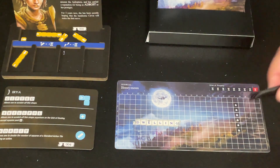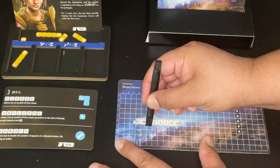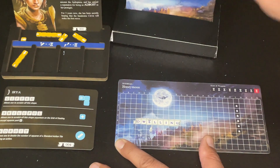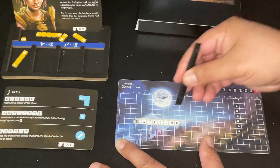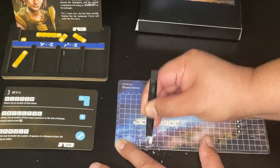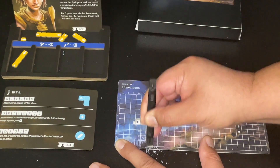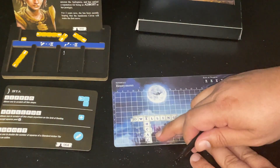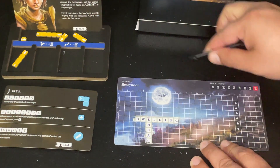Ahead of time: you are going to generate a lot of shavings. So please do this on a surface where you don't mind getting a lot of shavings and having to brush stuff off. And there you go — C-A-C-H-E.